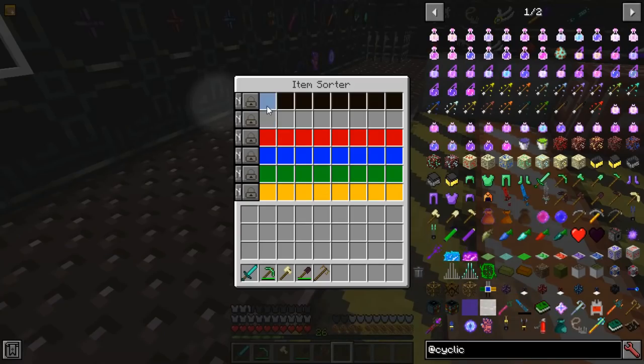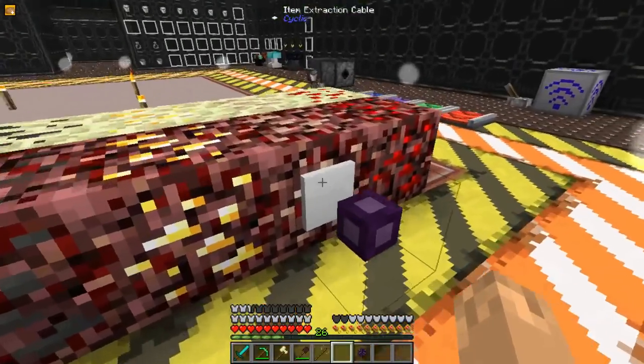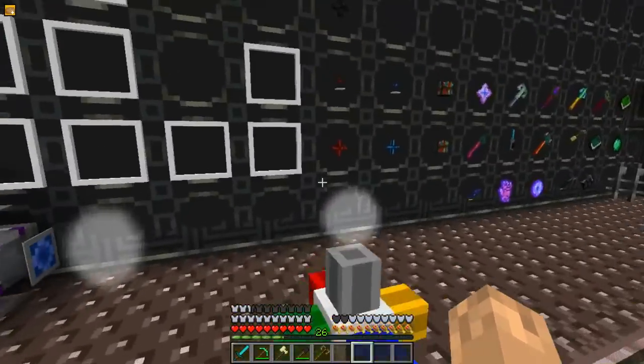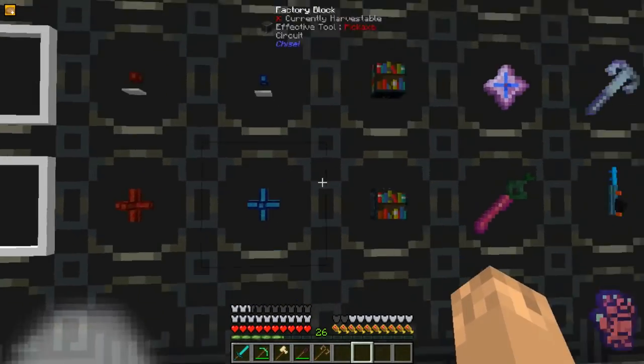The Item Sorter will sort items that come into each of its locations. The Item Extraction Cable will extract items and push them through the cables, extracting from the white square. The same thing happens with the Energy and Fluid Extraction Cables.